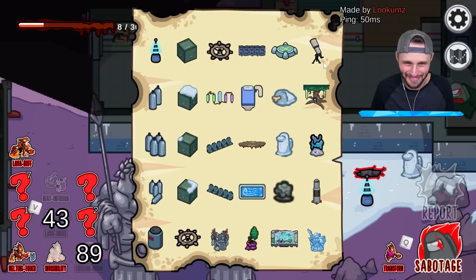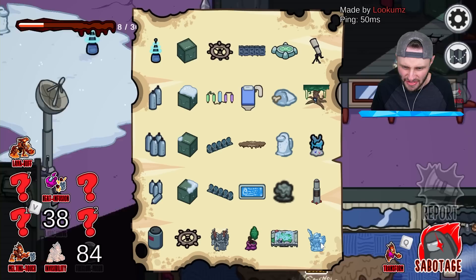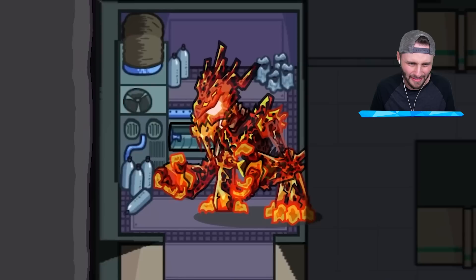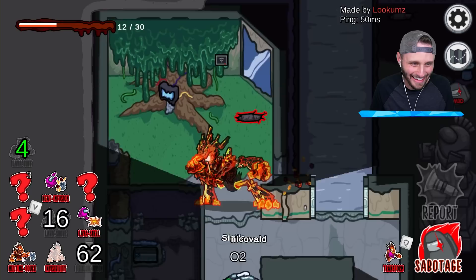He's going invisible. We can melt the tree. We got the water thingy, the statue, that table, the tree, the electrical. I'm going to go to the tree, do lava buff, and then melt everything over here. I did the lava buff and... I melted those. I melted the tree!